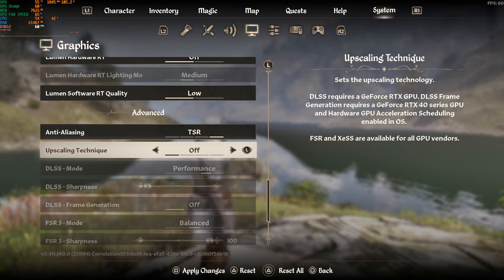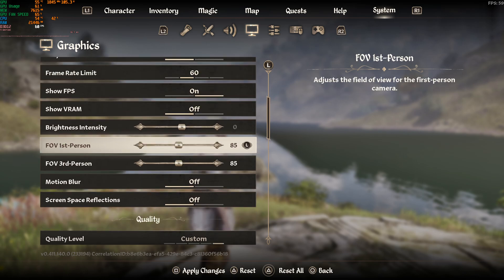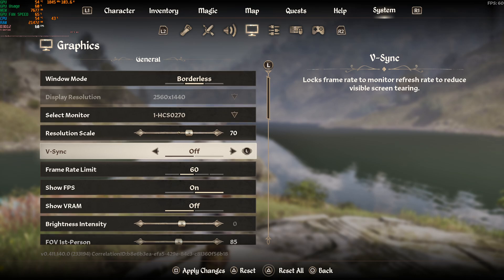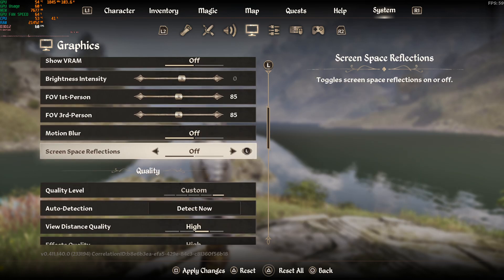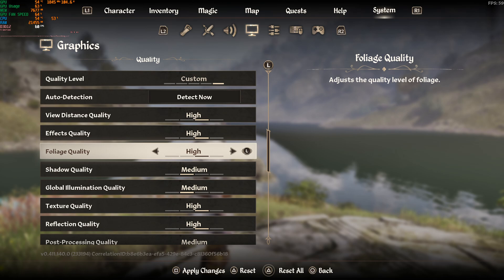Try these settings without any upscaling at all. The resolution scale is set to 70. I'm running in borderless windowed — not full screen — which I really like on most games. VSync off. I also highly recommend turning screen space reflections off as they're very intensive. If you need to change other settings to medium or low do so, but usually they're okay at high. You can also dip down the view distance, though it's made exactly the same difference for me regardless of setting.